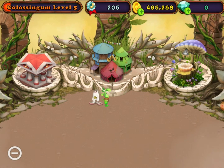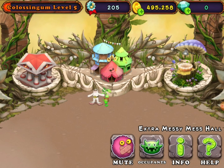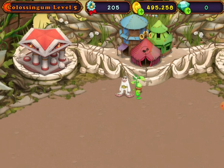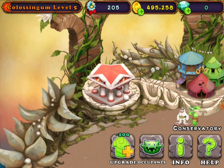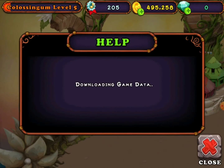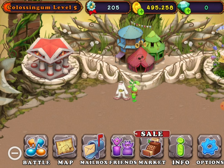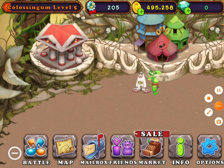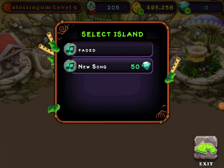Here's what I do — there are pictures. This is my Colossingum. And this is Composer Island — you can make your own songs on Composer Island.